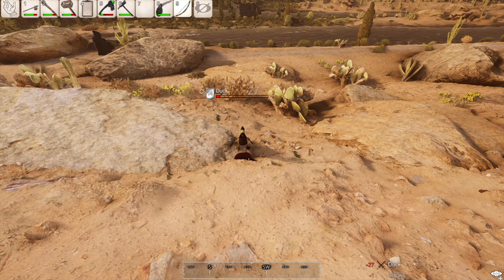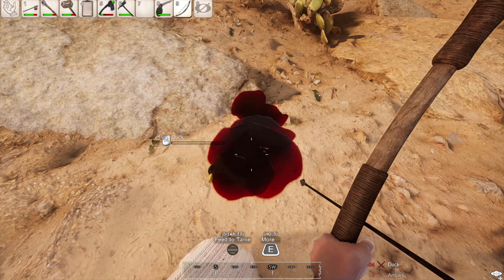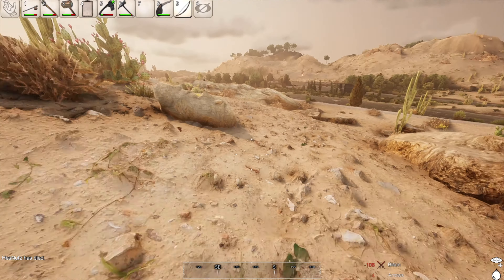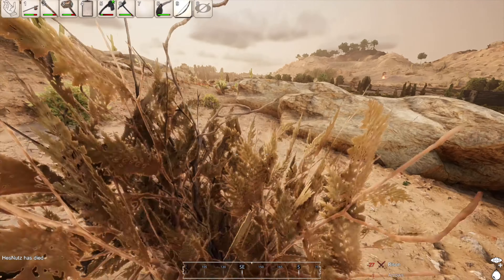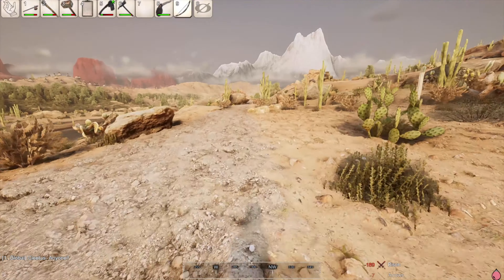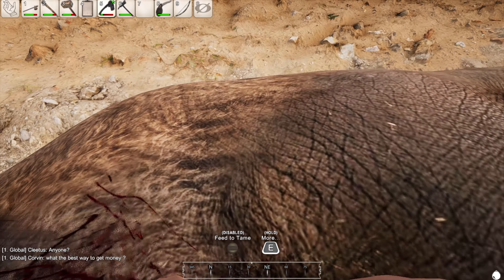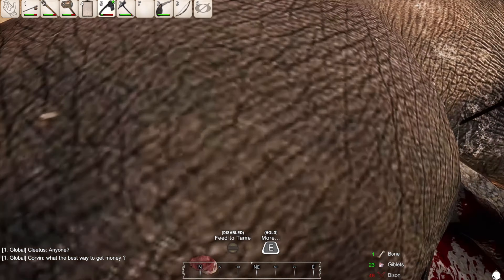Next I decided I wanted some duck, so I hunted a duck really quickly, which was much easier than the beaver. And finally I upgraded to a buffalo, which I decided I needed to kite — shoot it with a bow a few times, run, shoot it, repeat — and eventually I was able to get the mammoth amount of health down in the buffalo and we successfully hunted it. So I feel like now that I've gotten the hang of the combat, it's really not that bad. I'm curious to see what shooting with an actual gun would be like compared to shooting with a bow and arrow.